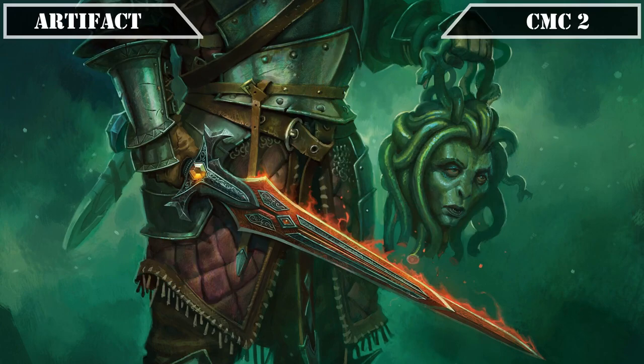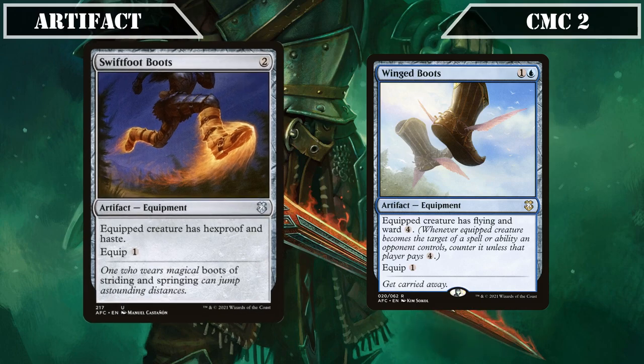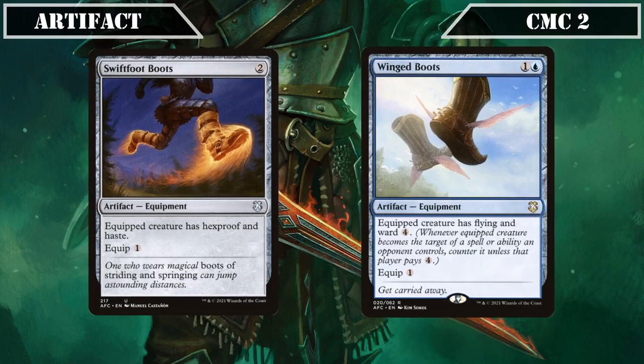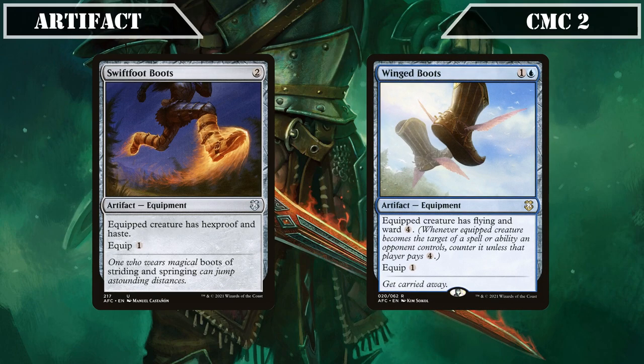We then close out this slot with Swiftfoot Boots and Winged Boots, both being equipment that equip for 1 — the former giving the equipped creature Hexproof and Haste, while the latter gives it Flying and Ward 4 instead — both serving as decent protection sources to keep our commander and other high-value assassins alive while also providing them additional powerful keywords.